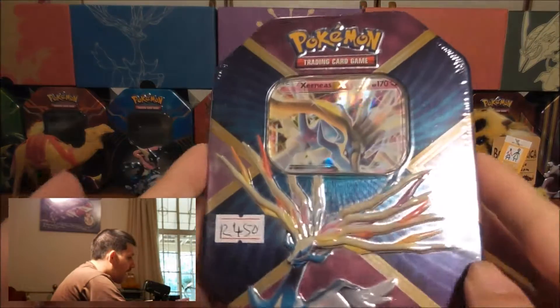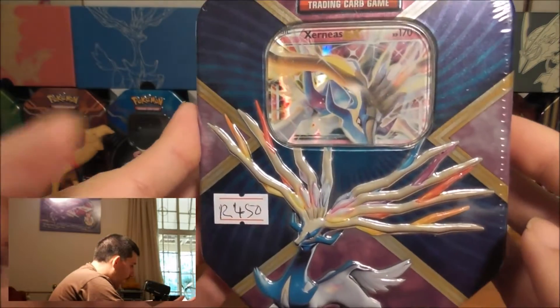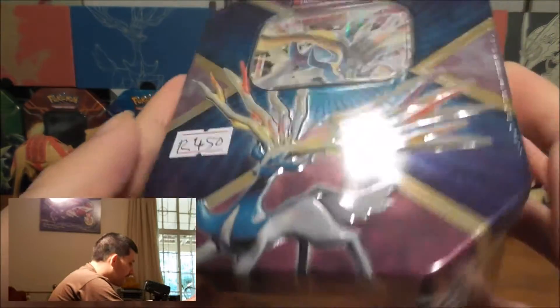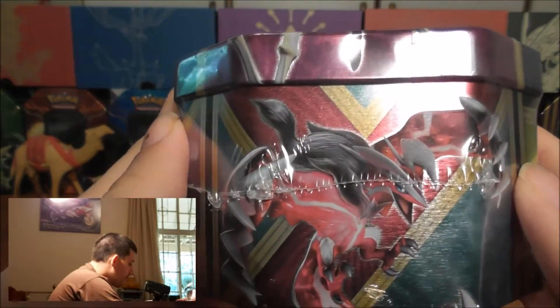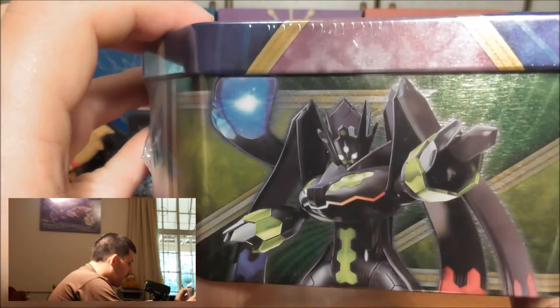Today we're going to be opening the Xerneas tin. You guys look at the front of it — I love the blue and the colors of it. It's got the X here. You guys look at the bottom — it's got the E-Vatel. It's got the Xerneas. It's got the Zygarde 100% on the other side.